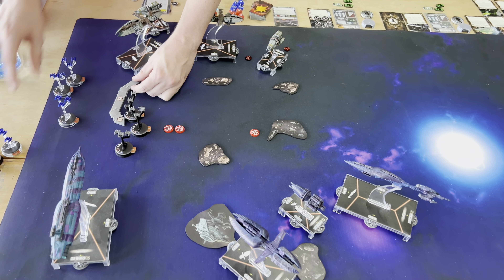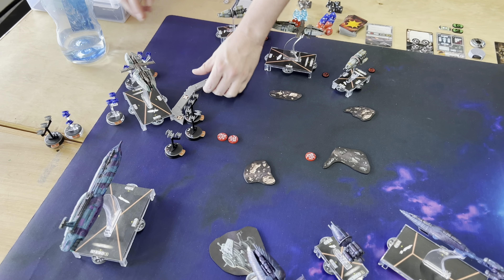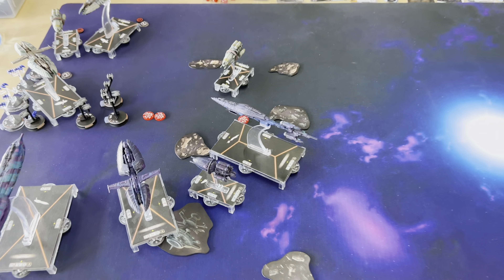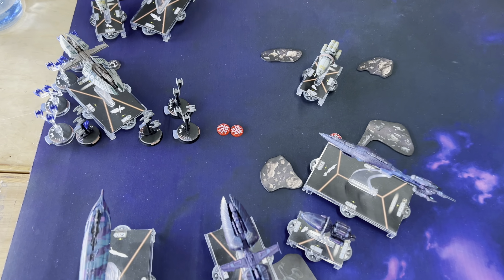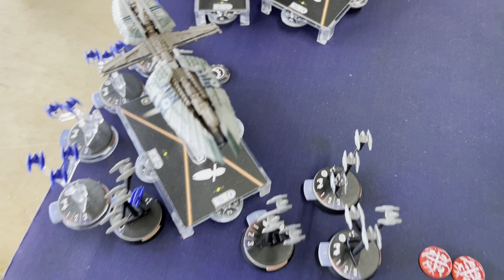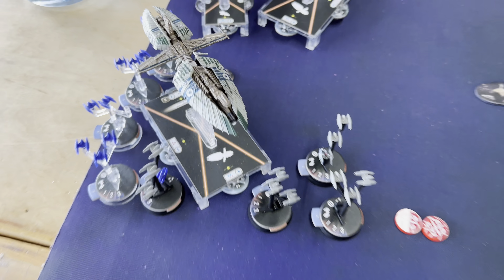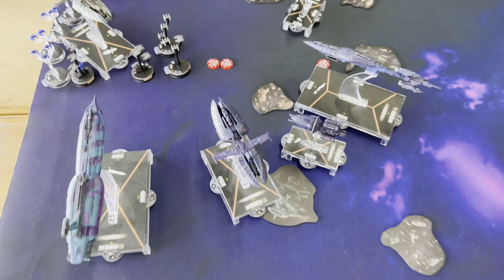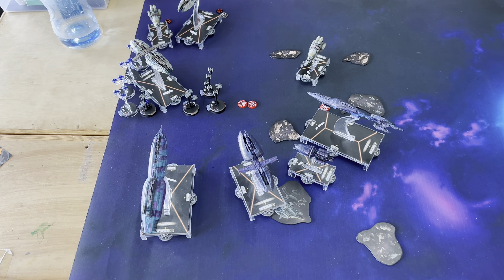Here we are at the start of round two, just maneuvering in. He's all over the place. Here's how we are at the end of round two — he did get a hard shot and took some shields off the sides of my Recusant, which was not great. But I have lots of stuff lined up. I'm worried about this guy getting too close to my flagship and triggering Jedi Hostage, so I've got everything geared up to take down a Munificent this turn. I have double arc on a particular point and should be able to score some objective points this round.